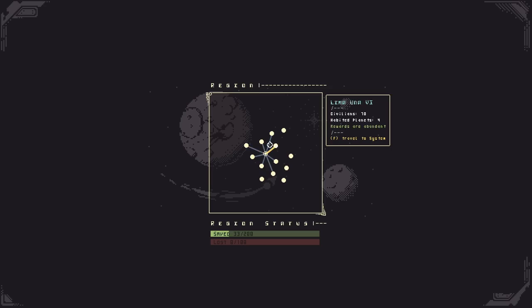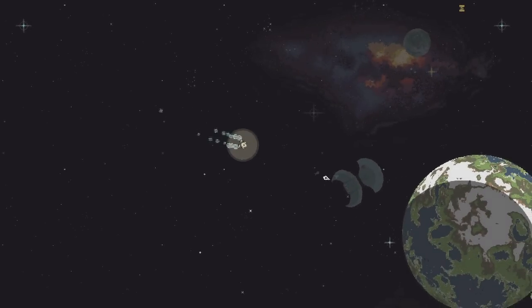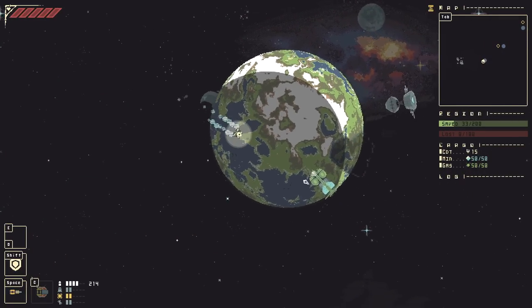We get to pick what system we want to go to next. The systems have modifiers — for example, this is a highly populated system, meaning our potential for losses and gains are much higher, and this one over here gives fatter rewards. Let's go for a four-planet system. What's the worst that could happen?